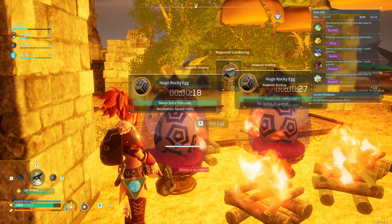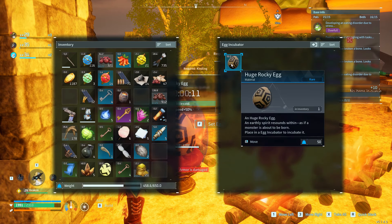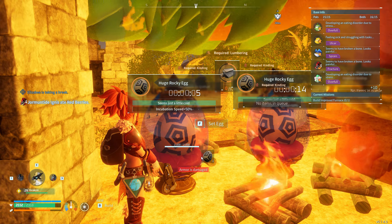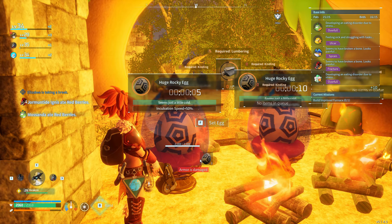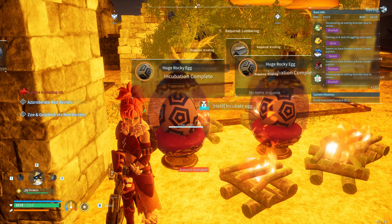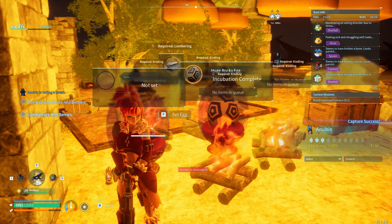To duplicate an egg, it's really simple. All you do is when the timer on the incubator gets down to about 10 seconds, click on the incubator and remove the egg. Now, while holding onto the egg, let the timer count down to zero. When it does, put the egg in your inventory. For the final step, click on the incubator again and select the incubate egg option. This hatches the pal that was in the egg while still keeping the egg intact in your inventory.